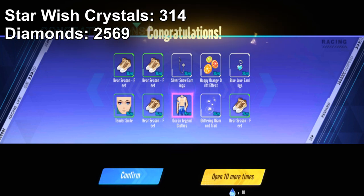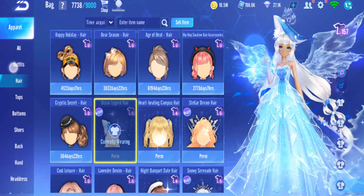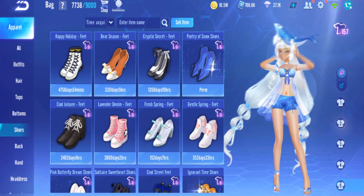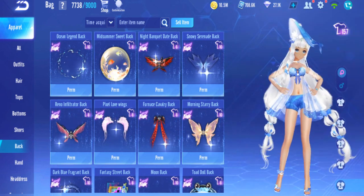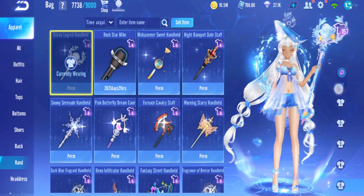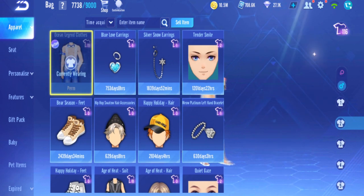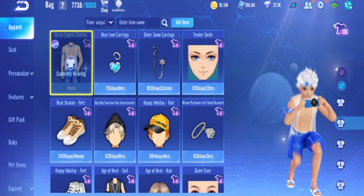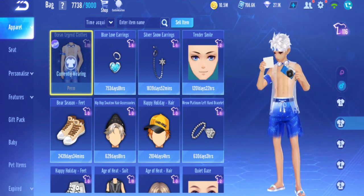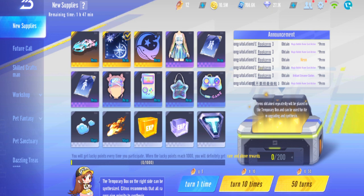All right, the ocean legend clothes are done. Let's see how it looks - that's the hair, this is the clothes, the back, and the handheld. The male one is already equipped, and this is the animation. All right, so that's one gacha done.